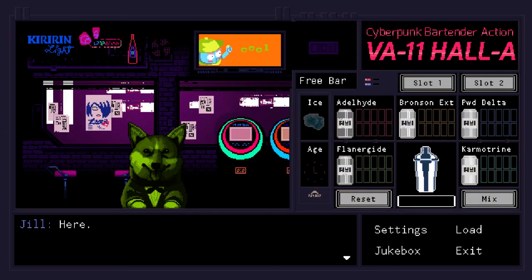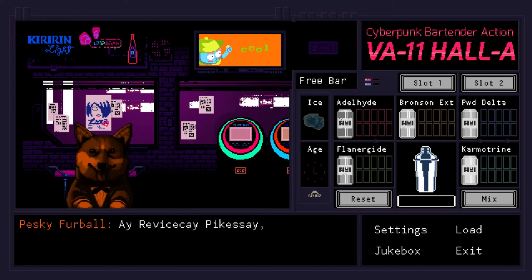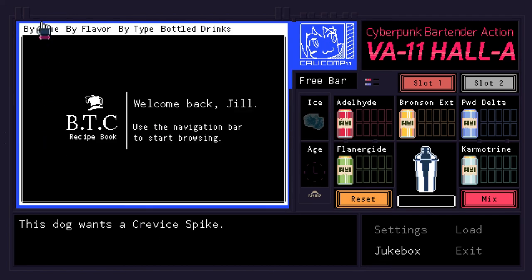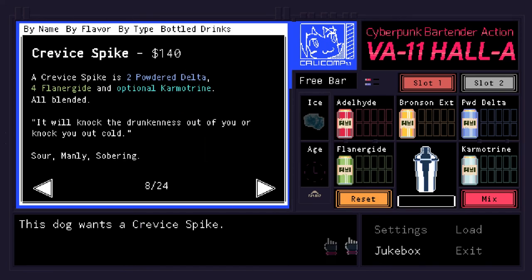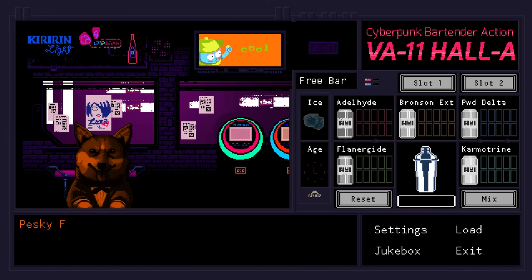Most of the game takes place in the bar, but there are sporadic times where you'll find yourself somewhere else — this typically doesn't happen until later in the game, and it's really only done when Jill takes her break and talks to someone. These moments are absolutely filled to the brim with character development. The world is also remarkably well-developed — even though the game likes to remind you it's not the main focus, the setting purely exists as context to help give a place in society for the characters. What is there is fleshed out pretty well, from a corrupt mayor to all the other problems of Glitch City.